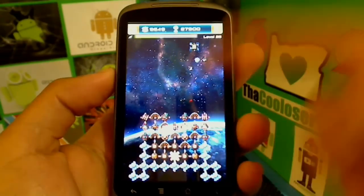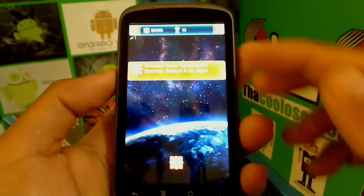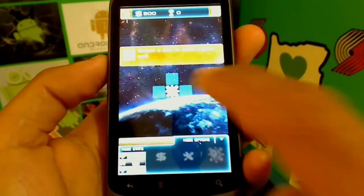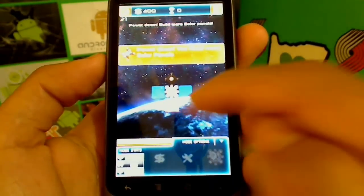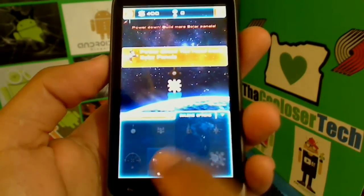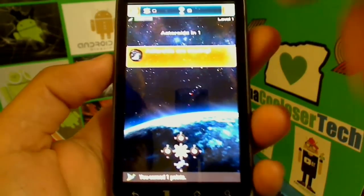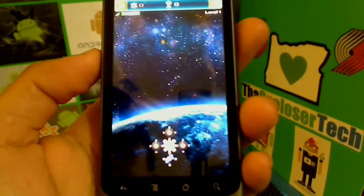Asteroids come from the top and you start with just a small icon. You select your command center to start, then select a unit to build — it shows a four-square area where you can place it. I built a gunner which shoots asteroids, but you need solar power to operate it. Tap to create a solar panel, and now I have power. Build more guns, and you can see your timer, points, and money on screen.